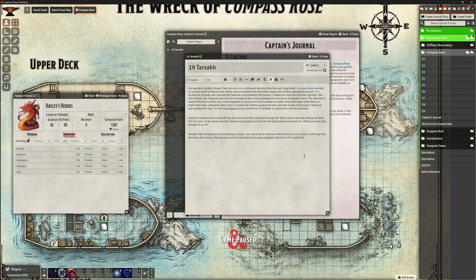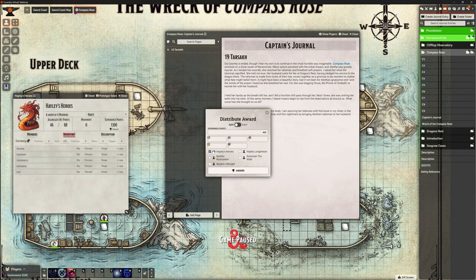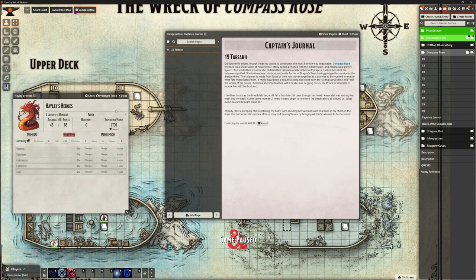So if I do two open square brackets, then 'award', I can put 400 XP, two close brackets - I'm going to put them for finding the journal. So that's two open square brackets, slash award, the amount of XP I want, close brackets, both square brackets again. If I close that, look what we now have in the journal - it says 'for finding the journal, 400 XP' and it's given us this award button. If I click that award button, it brings up our distribute award. We can split it between our players or we can send it straight to the party. Currently 1,300 in the party, now 1,700. How good is that?